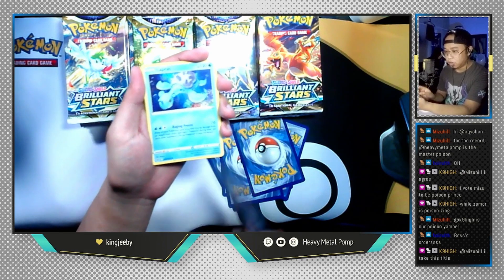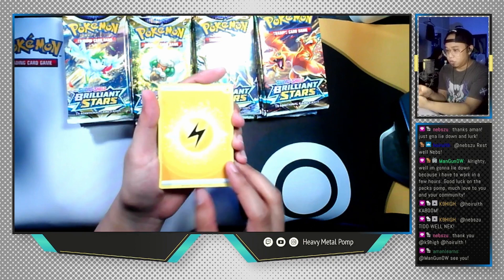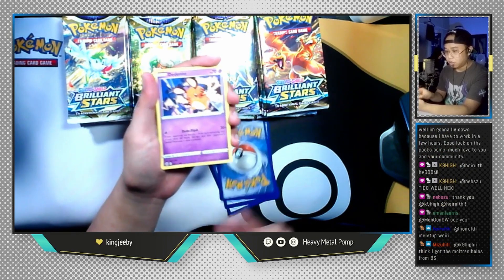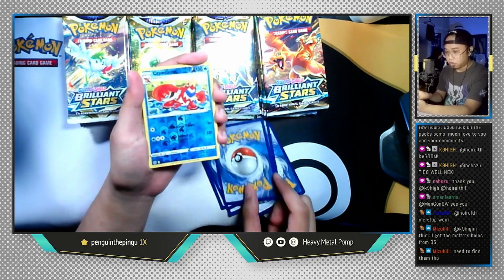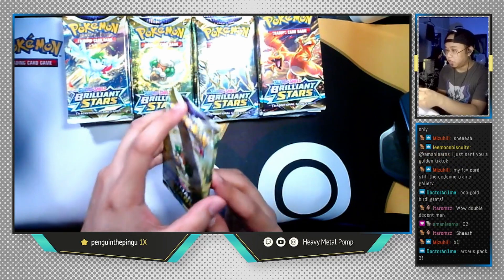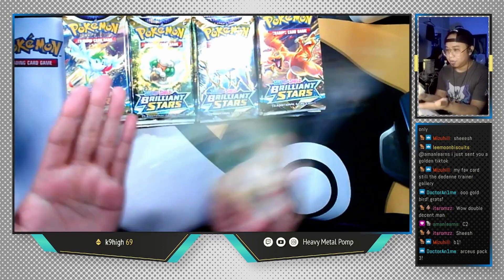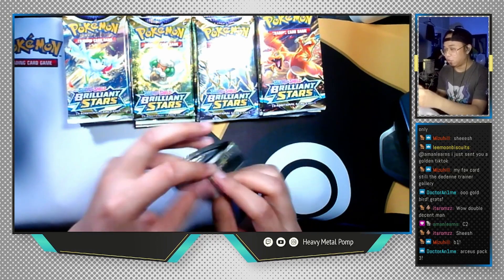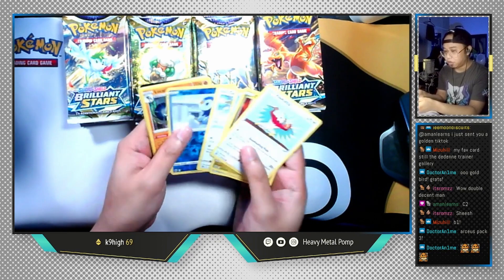Let's open up an Arceus pack next. Lightning Energy, Ultra Ball — very nice — Tropius, Morgrem, Tate & Liza, Shinx, Farfetch'd, Exeggcute, a reverse holo Crawdaunt, and the last card is Glaceon non-holographic. I'm going to open another Whimsicott pack — because it's chosen by Mr. Amand himself, I'm gonna do it his way. He says like, slap it around for a bit — all the card collectors in chat are cringing right now.